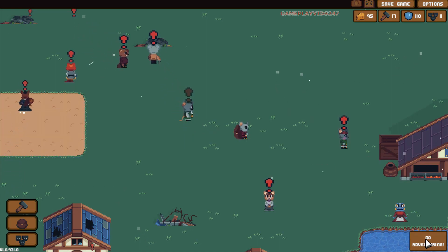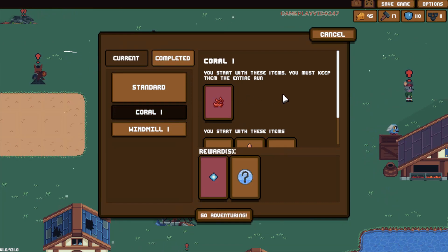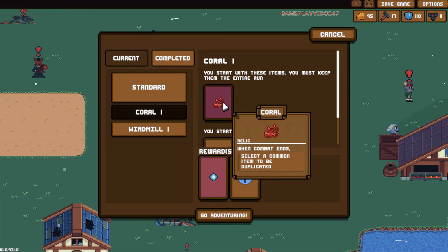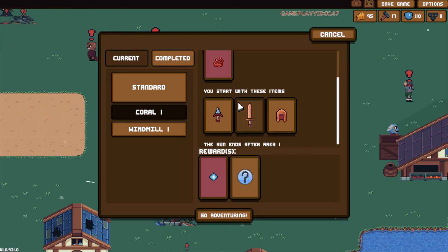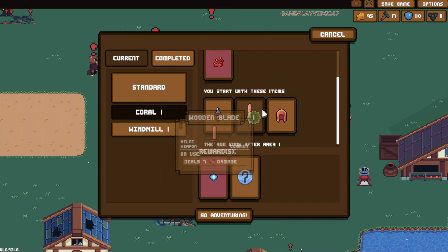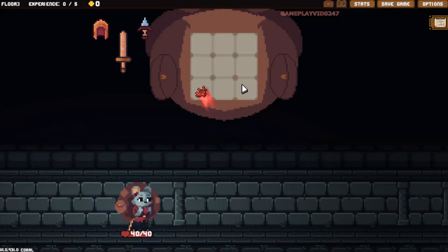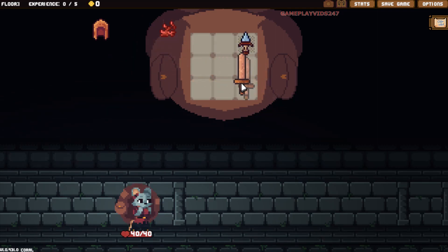Alright everyone, welcome back to Backpack Hero. So the goal today is to beat the Coral Quest. The whole thing about the Coral Quest is that we start off with some coral, and the coral actually allows us to duplicate specific items that are common. So we start off with a shiv, a wooden blade, and a leather cap. I don't know how hard this is going to get - I'm a bit worried. Either way, I do hope that you guys all enjoy. I really do appreciate you all watching. So let's kick this off right now.